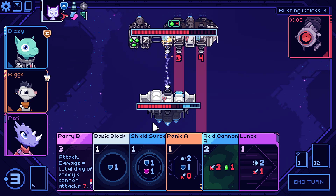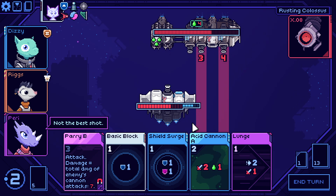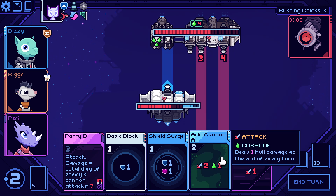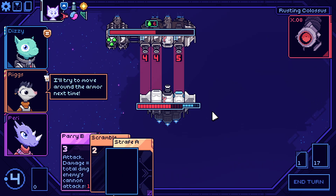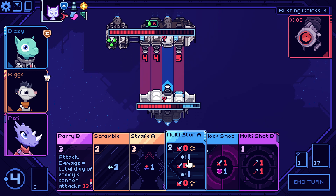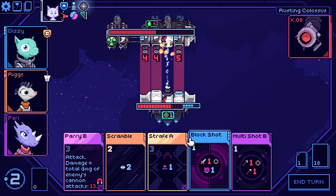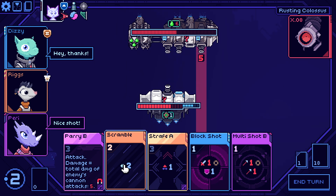Go ahead and get more acid on him — I want him dead sooner rather than later. Six damage — he's bringing out the big damage, I'll give him that. This scramble will prevent me from taking damage. I can't play it with strafe which is a shame. It's just a really good card — let's get scramble queued up. Can't play anything else, no more power.